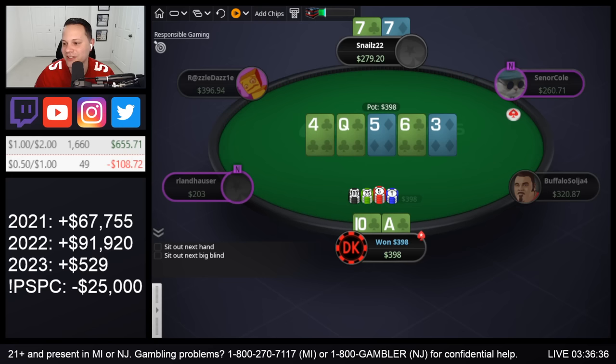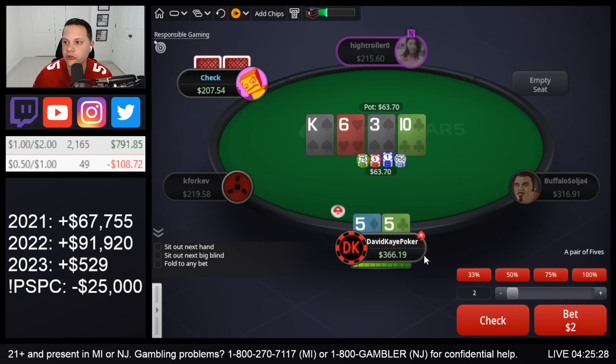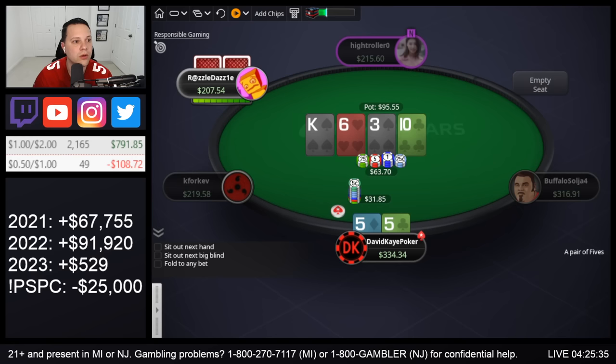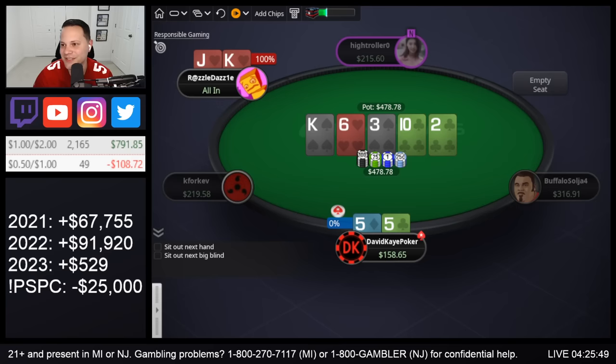Open here, get 3-bet, we call with 5s on the button. King-6-3 flop, small bet, call. 10 on the turn — checks to us. We're gonna start turning these 5s into a bluff. If we get called, bluff-jam non-spade rivers. We can have 5-4 suited in range here too. They snap it off — king-jack. Turn the 5s into a bluff — no good. I think you gotta turn some of those small pairs into bluffs though.